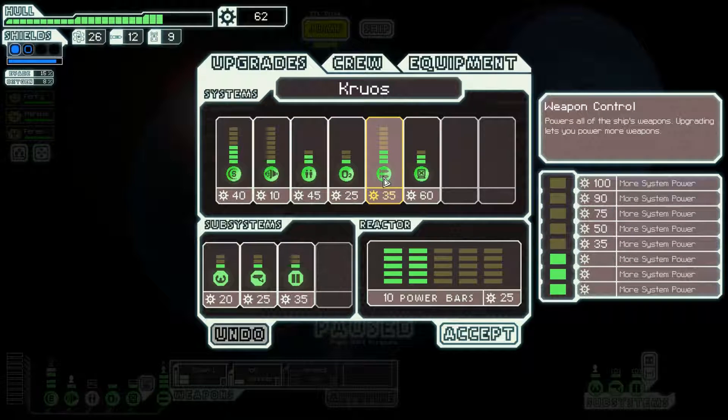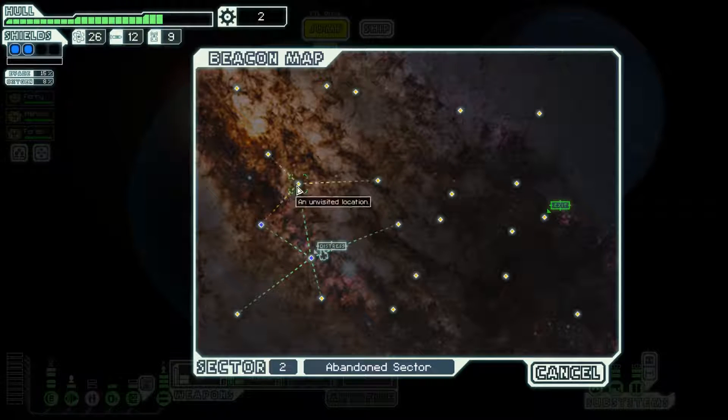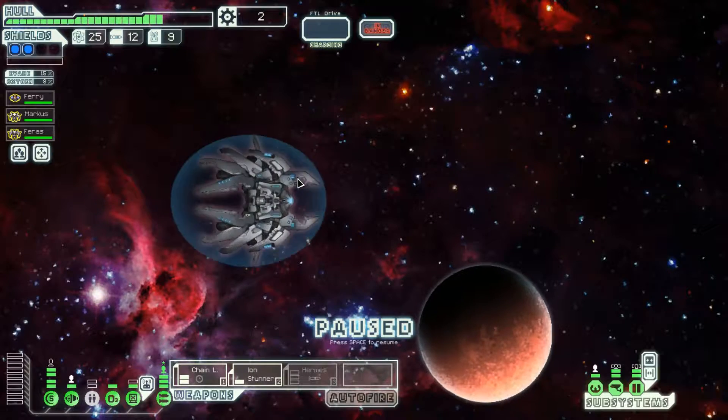I think that's primarily because this is only sector two. If this was sector five or six, these Lanius ships would be horrendous. I'll upgrade the door and sensor system though - now we can see on board enemy ships and we are slightly more resistant to invaders.